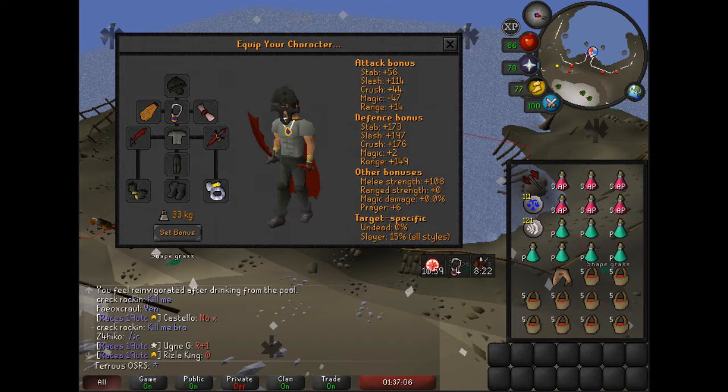Don't forget your tele-out for emergencies. Bring your super anti-poison and your prayer pots. You could bring some tele-grabs as well in case you need them. I would also highly recommend doing this on task, so the Black Mask and Piety stack.